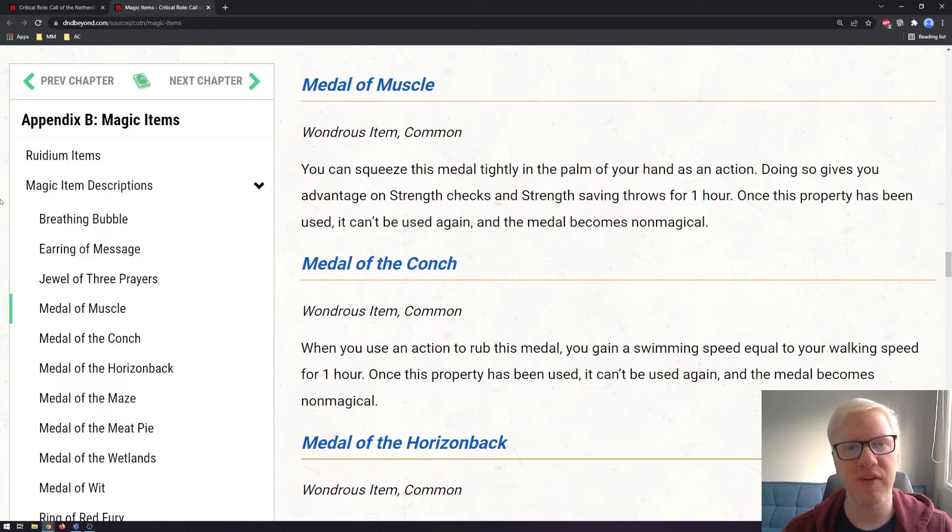Next up is a whole classification of items that fall under the category of being a metal. There seems to be quite a lot of them, but they're all relatively simple. The first is the Metal of Muscle, a common wondrous item. You can squeeze the metal tightly in your palm as an action, giving you advantage on Strength checks and Strength saving throws for one hour. Once used, it can't be used again and the metal becomes non-magical. These are single-use items that you can hold onto for really clutch situations.